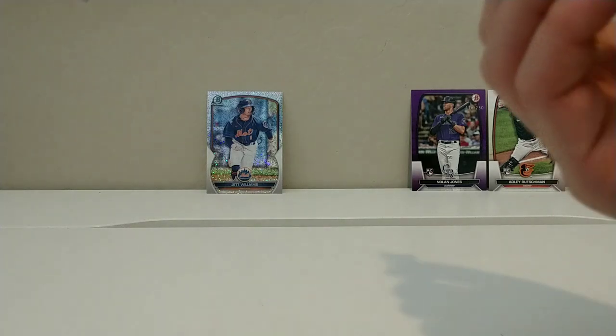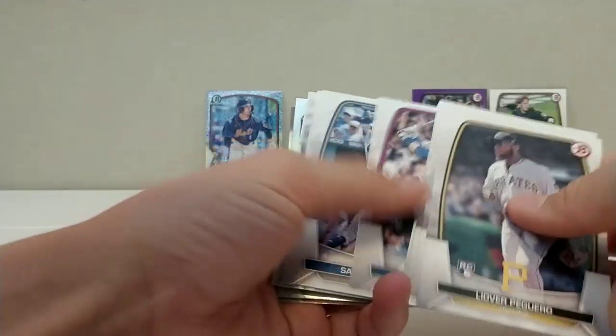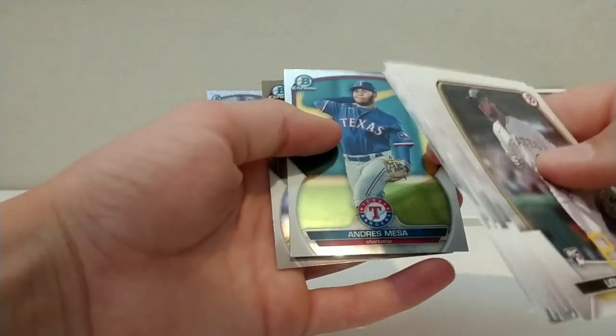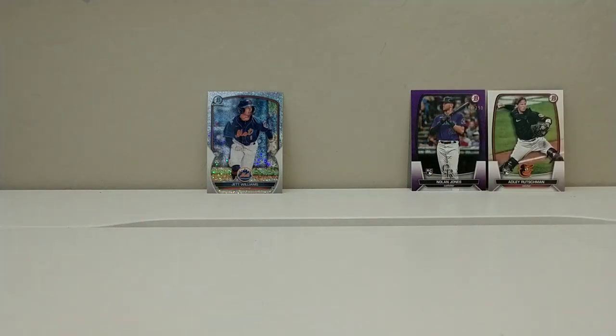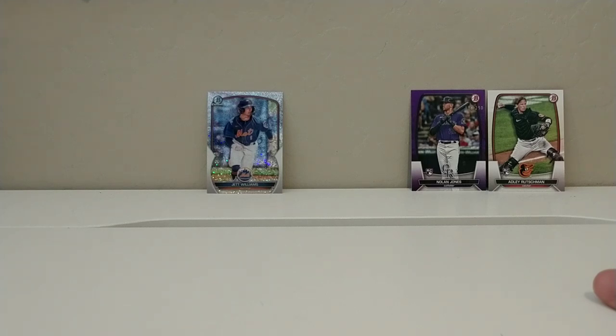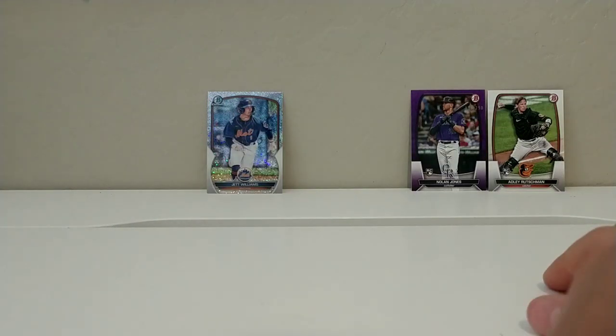Let's see if we can get some last pack mojo — a last pack refractor or a last pack auto, maybe. Probably not, but it'd be cool. Ivan Herrera. Corey Seager. Brandon Crawford. JD Martinez. Salvador Perez. Ezequiel Tovar. Gabriel Martinez. Zach Galoff. Andres Mesa — a lot of this guy today. And an Alex Ramirez on the back. That last pack was kind of a dud — not even one parallel, except for that one lunar refractor. But overall a good two boxes because of the first box's two numbered cards and the Rutschman. The last box was a dud, first box was great. Good to see the Jet Williams and the Nolan Jones. Don't forget to like and subscribe — thank you for watching, the Baseball Card Bros.